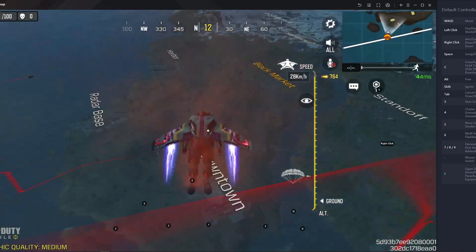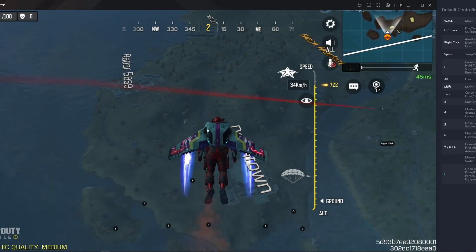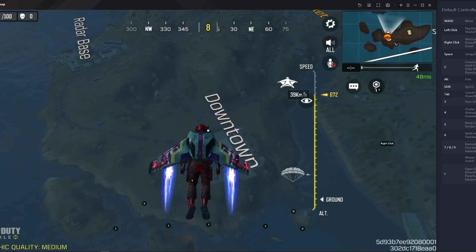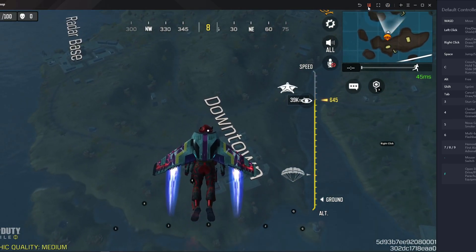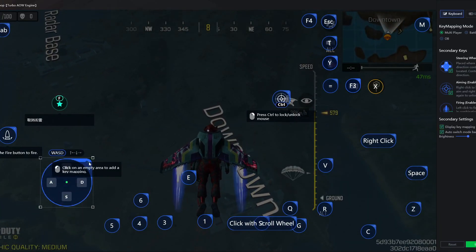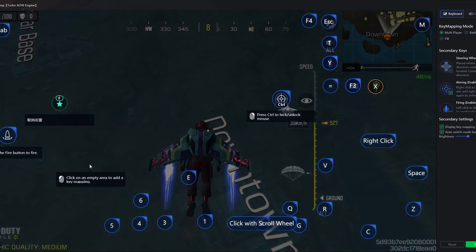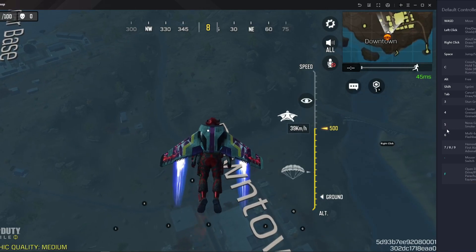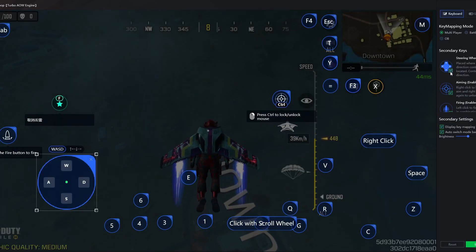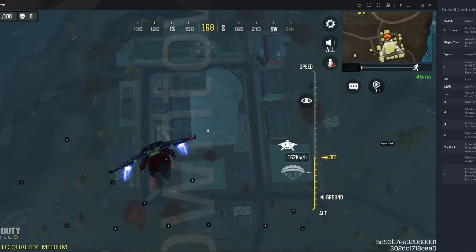So you can see my WASD is not working. So I'm gonna fix WASD right now. Here you can see you have to go inside your key mapping. After that, you have to close the old WASD entry. After that, you have to save. After that, go inside key mapping again, press WASD again, and press save. So you can see my WASD is working now.